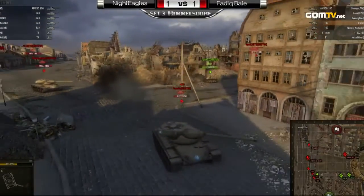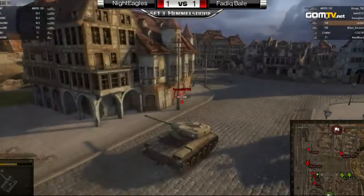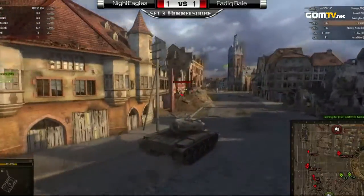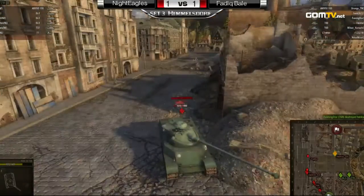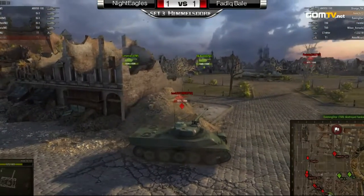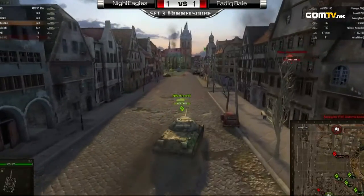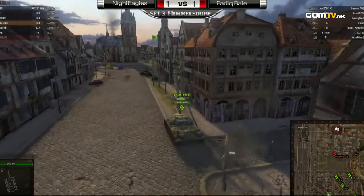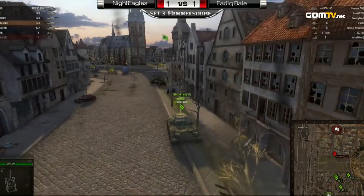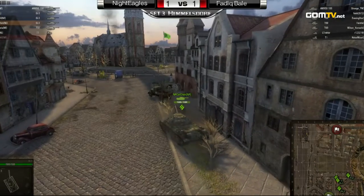The T1 is spotting the enemy push down the railroad. The Night Eagles are going to have to decide to retreat — I'd definitely just come back. They took out that T1 scout, and now they're pushing heavily to the base. The Night Eagles have no other option but to come back because they only have heavy tanks, so they have to defend. That's going to allow the AMX 50 from the Fadig Bale side to comfortably squat the middle of Central Park and take a sniping position to cover the flank.